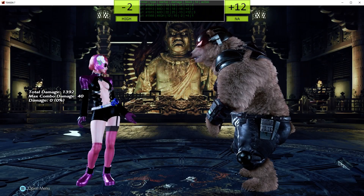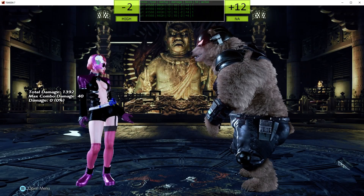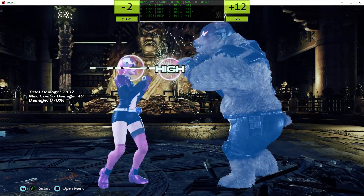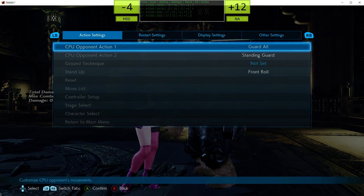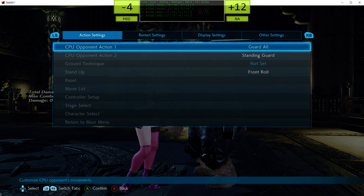This frame data overlay shows you frame data in real time — kind of like if you had the wiki, except the wiki was stapled to the top of your computer and telling you the frame data of the move you just did and the move your opponent just did.